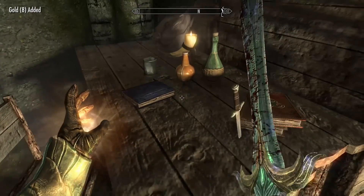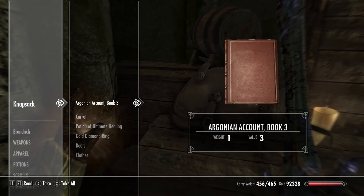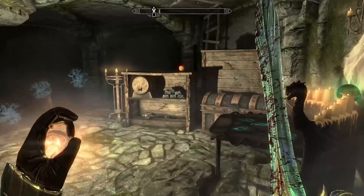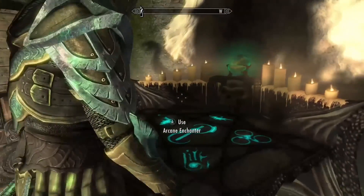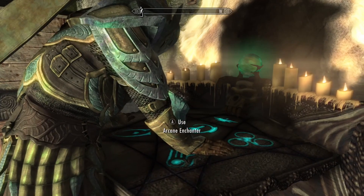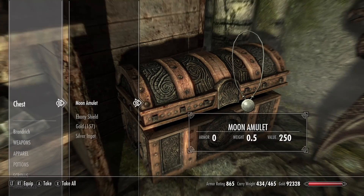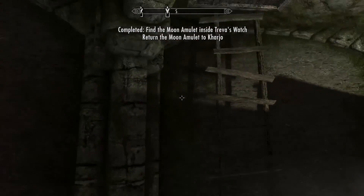We'll take this Enchanter's Elixir. I'm not sure why I clicked on the Arcanian Enchanter, but whatever. We found an axe that absorbs Magicka inside the Aetherium area. And there's the moon amulet we wanted! Fantastic — now we can go ahead and get out of here because we've completed Treva's Watch.